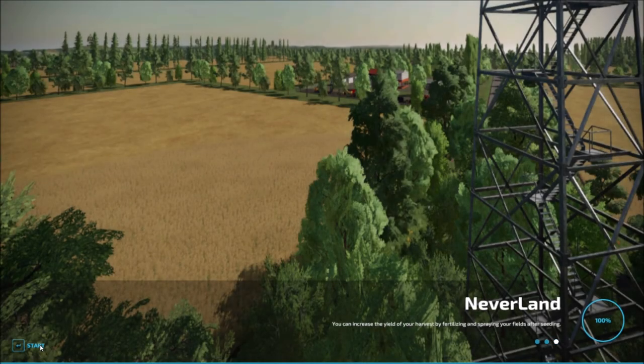Hello everybody and welcome back to another map showcase. Today's map is called Neverland. This is a converted map from Farming Simulator 19 over to 22, so let's head in and take a look and see how much the map has changed.